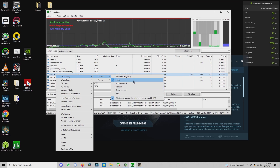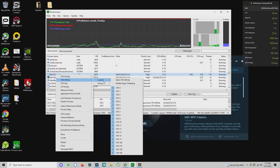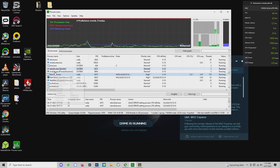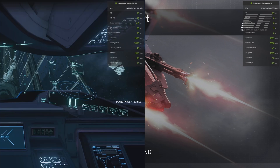You can also set the CPU priority to be high, which you no longer can do directly from Windows because Easy Anti-Cheat blocks it. We still are using all the cores, but it is set to always use only the 8 primary performance cores. Once you restart Star Citizen, it will take effect.